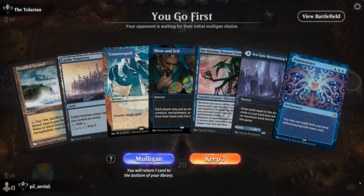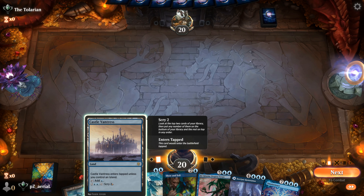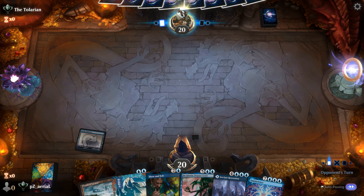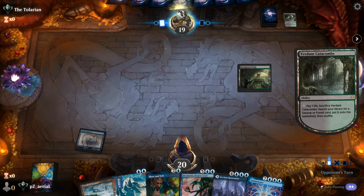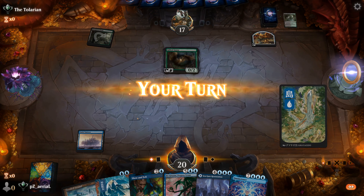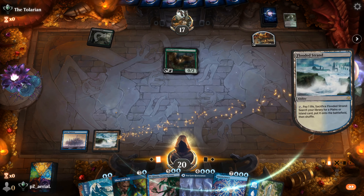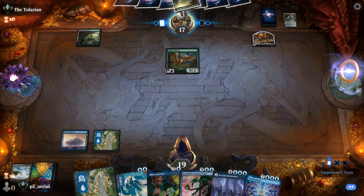Here we go, round three. Seagate Restoration is one of our lands this time around. We have Show and Tell, Omniscience, Ginge-Taxes, and Seagate Restoration as a potential third land or card draw spell if Omniscience makes it. Let's have Castle Vantress be our first land and hold up Counterspell. The Tolarian on the other side — hoping this is not Hate-bait. Thought it'd be a Thoughtseize but it's just a Gilded Goose — that's huge! We even find our second land, so we're set up to go on the next one.